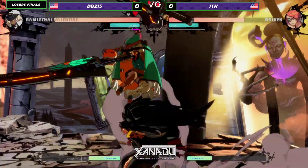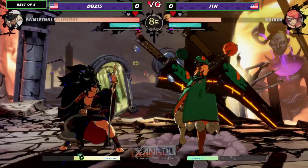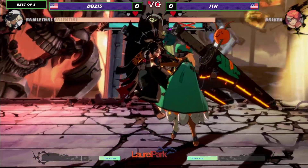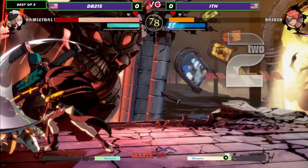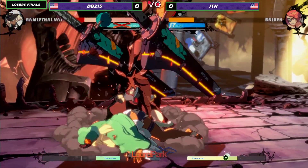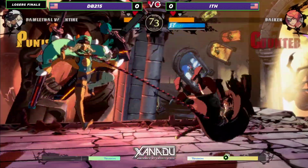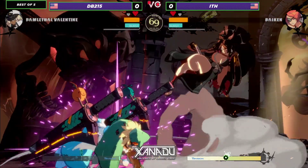Jump back, medium slash. Goes into the red RC, gets the plus frames, goes for the 2P — didn't work out. Nice defense from ITH. Goes into a grab — now he's tethered, now he can go into the cross-up shenanigans. Gets countered. Very good burst — counter burst over there. Looking like a big old game.